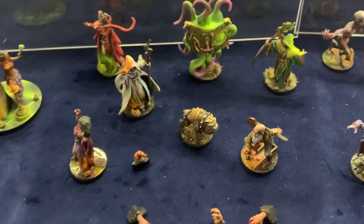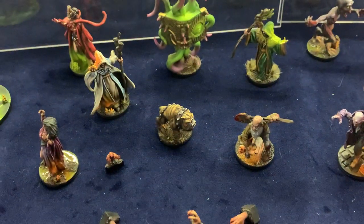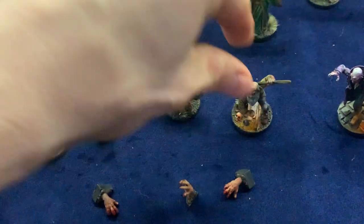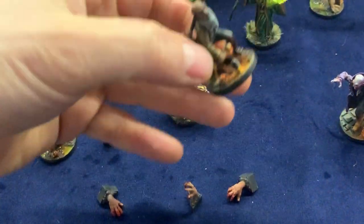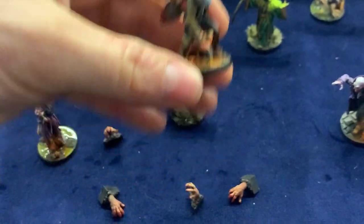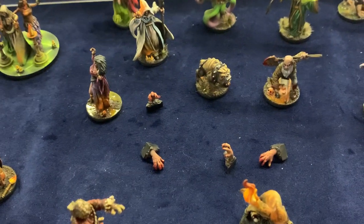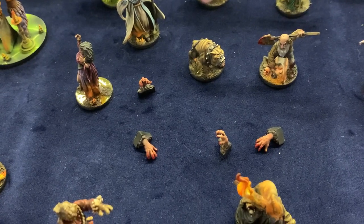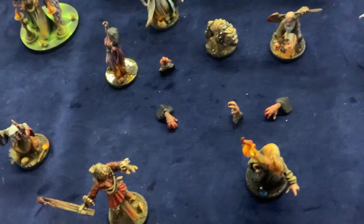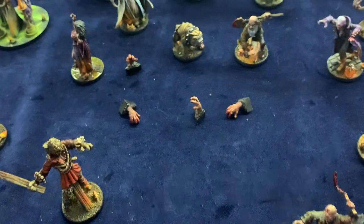You have the Undertaker, of course — forgot his exact name — with his trusted dog that accompanies him during any encounters. A very interesting enemy with some cool mechanics during the fight that correspond with the dog as well. And you have some tiny evil hands coming from the ground, from the graves — nasty things. Small, but nasty. They can put you under a lot of pressure and cause a lot of issues.